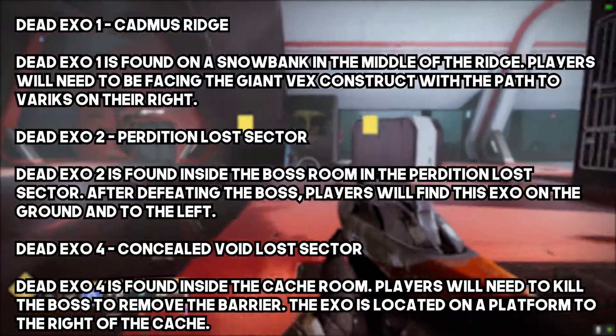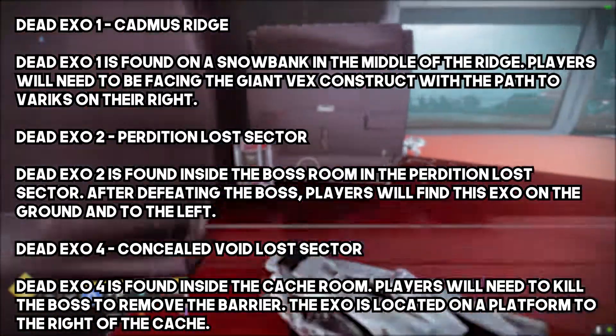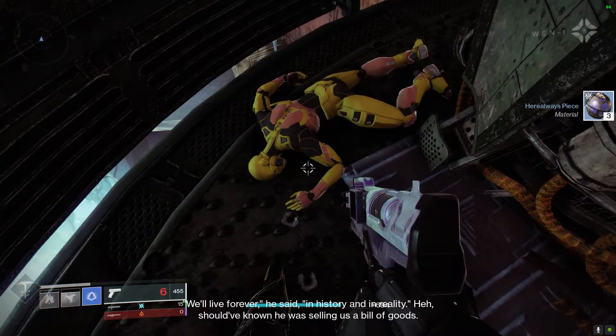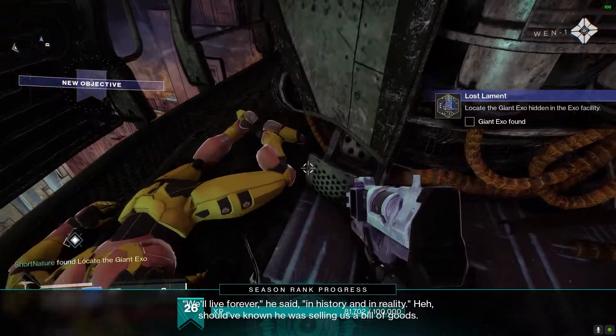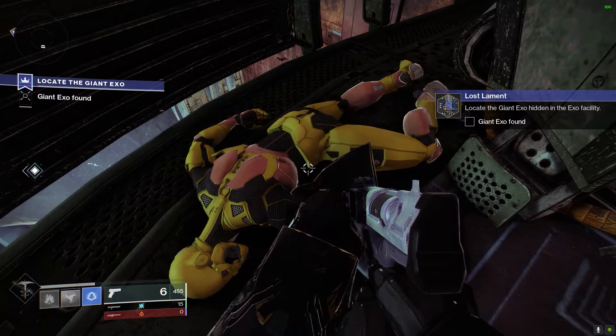You need to head to Europa. Here is the list of three Exos I went to: there was one not far from the Vex fortress and two in the lost sector, which was fairly easy. There are multiple locations where you can find dead Exos, and I'll leave links in the description below for everything to help you find them.